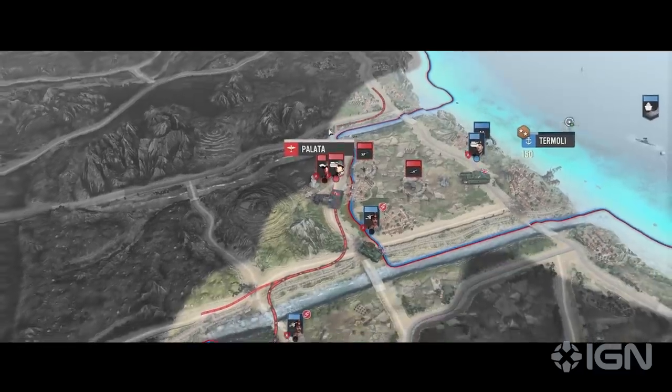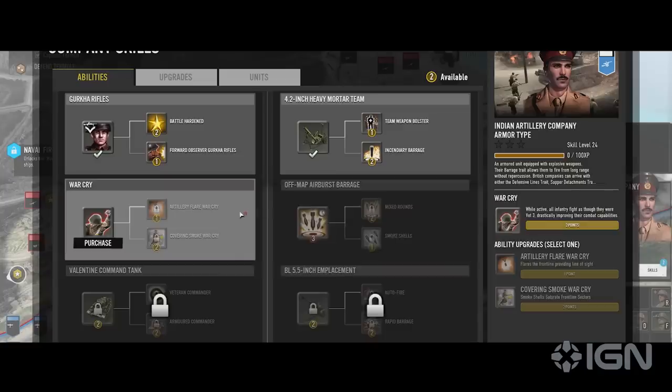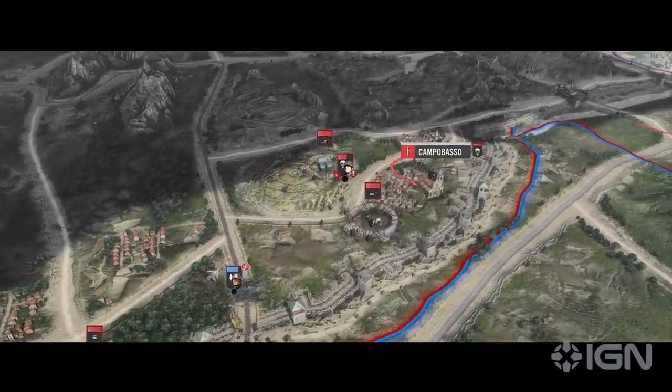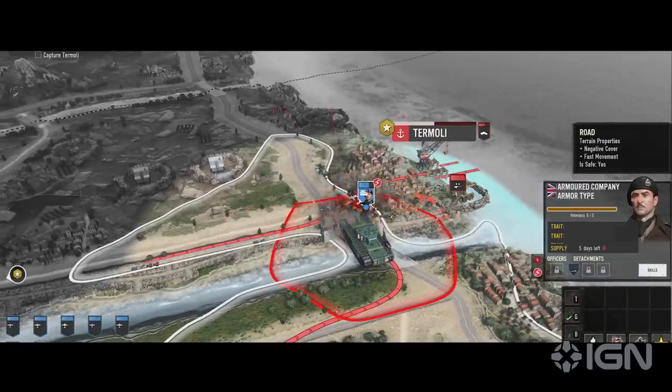Fighting your way from the southern tip of the peninsula all the way to Rome will require careful planning, use of your land, sea, and air resources, and some political decision-making. The focus, though, is still on setting up exciting RTS missions, and Relic has even dialed back a couple elements to support this goal, like autonomous support companies based on player feedback.